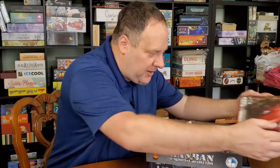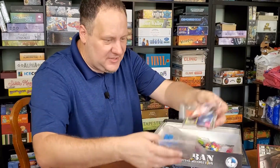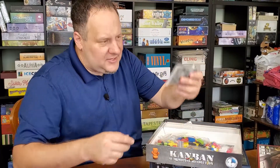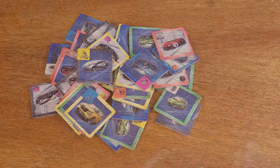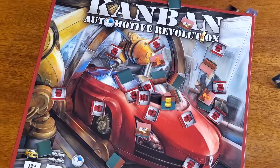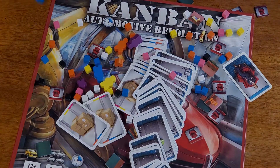And it's perhaps a little ironic to even call this a lean method when you look at just everything that's in this box. I mean, you've got these books, you've got clocks, you've got blueprints and tiny little locks. You've got these little chairs, production cards, objective cards, car part cubes, wooden workers, wooden little cars, the player boards.